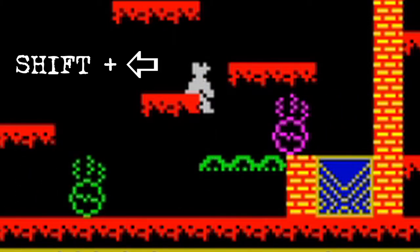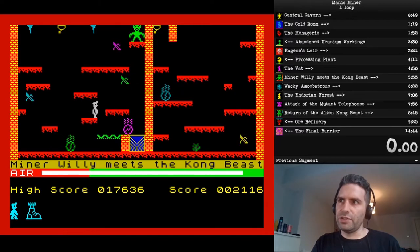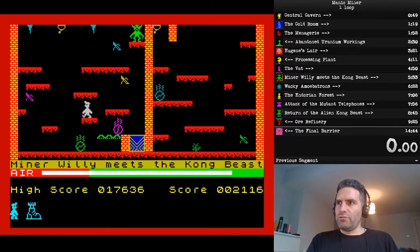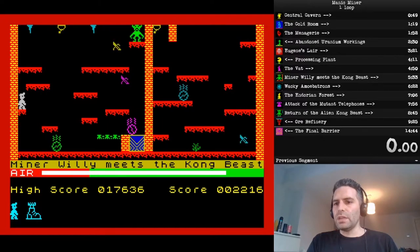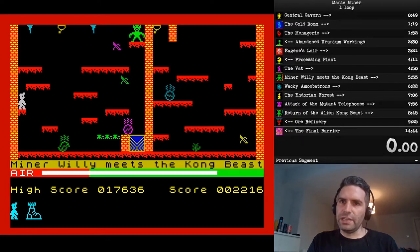And there you go — we've managed to get straight onto that platform without any additional worry of dodging the pink barrel. The next thing to do is grab this banana over here on the left. For this jump back to the platform, you have two pixels at most to get the jump from.